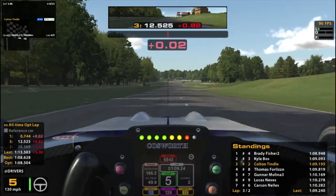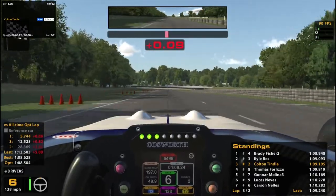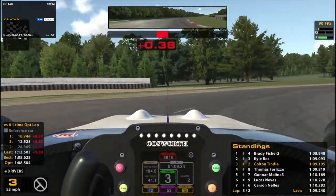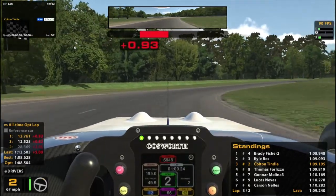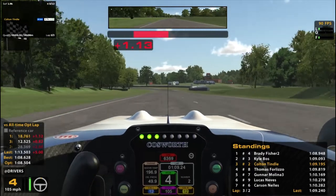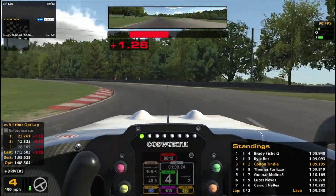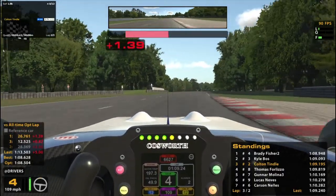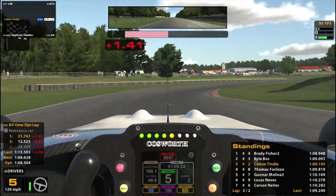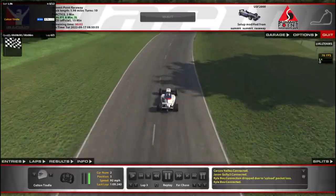Hopefully you can see RaceLabs in the top left — it looks like it's a 1.9 strength of field. If I were to finish third, I would get 13 road iRating. Race Labs is pretty cool; I enjoy having it there for any information I might need. I can get a look at the cars around me, see what their safety ratings are looking like, and maybe adjust how much room I'm willing to give them accordingly.